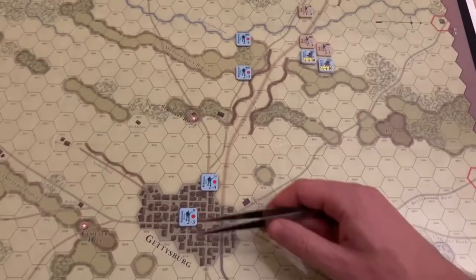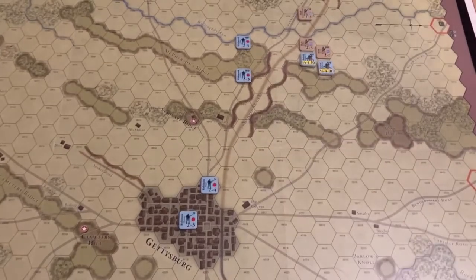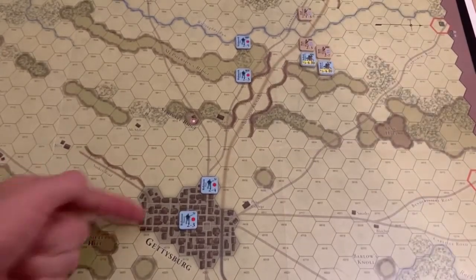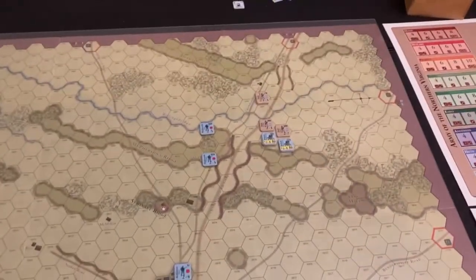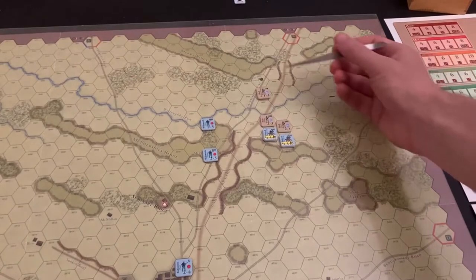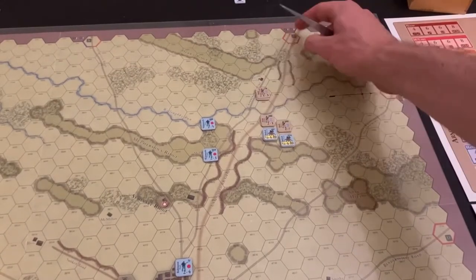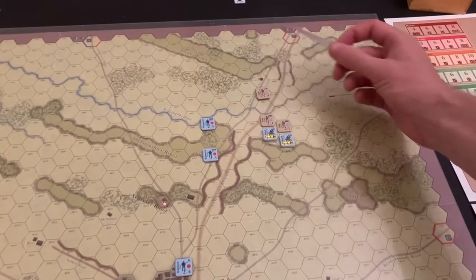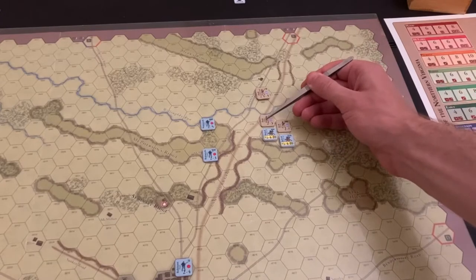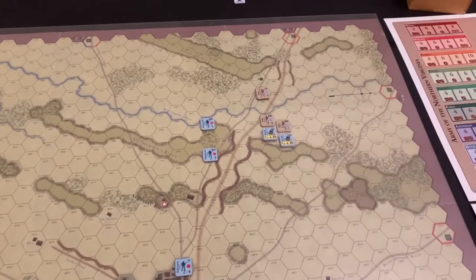They rolled rather high on their movement chart with a modifier, giving them 10 movement points. I was able to take the Iron Brigade and move it up to the northern crest of McPherson's Ridge with Cutler closely behind. Baxter and Paul of Robinson's division came up south and are currently in the town of Haysburg. The next chit pulled was for Heath's division — Brock, Burrow, and Pettigrew came up and are currently at the Spangler farm.